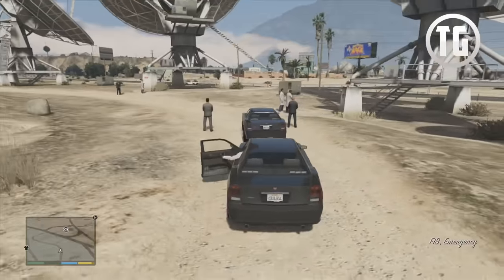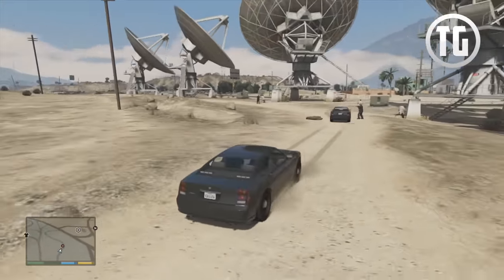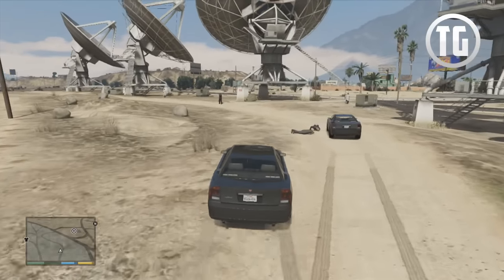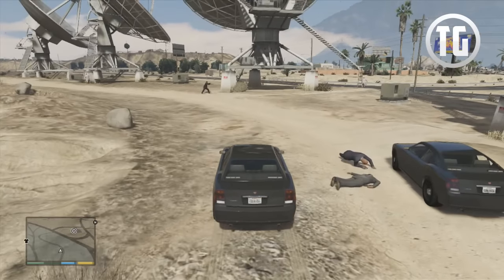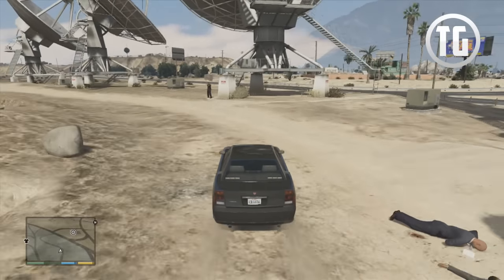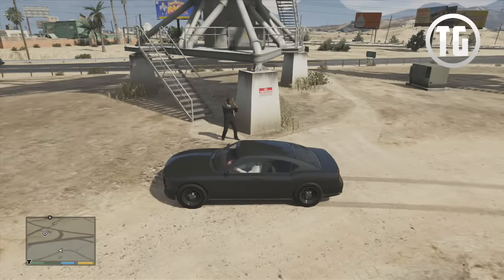There really is no explanation as to why this happens, but it does seem a bit out of place. It seems that the FIB agents are there to accompany the scientists as they analyze the radar dishes. The weird part is that if you steal the FIB vehicles, you will not get any wanted stars, and they will only attack you briefly. After a few seconds, they will begin to attack each other until one FIB agent is left standing.